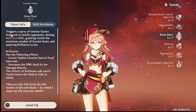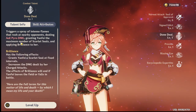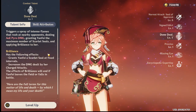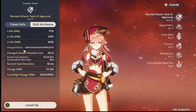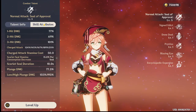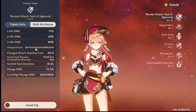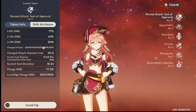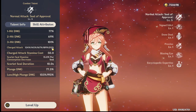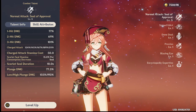It only gives her the maximum number of seals but doesn't increase her number of seals. You'd need to compare: what's the damage for one seal, two seals, three seals, the fourth seal from Constellation 6 — and there's that weird fifth one. I want to know how you get it.